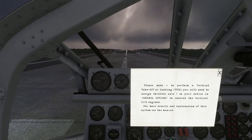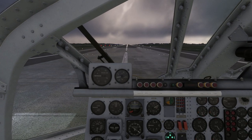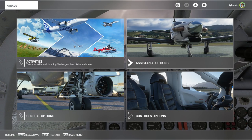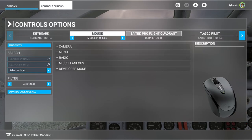It says here — and it always pops up with this — to perform a vertical takeoff or landing you will need to assign throttle axis three to your device in control options. This is actually pretty annoying that it's on that particular axis, because it interferes with more planes than if it were on axis eight, for instance, where it would only interfere with something like the Spruce Goose.